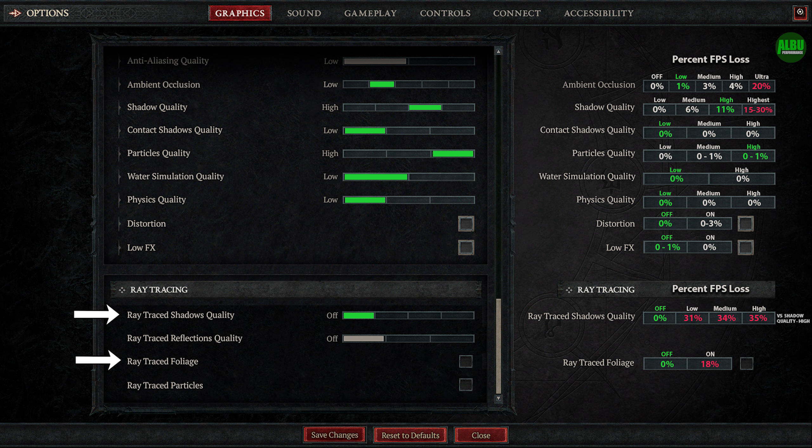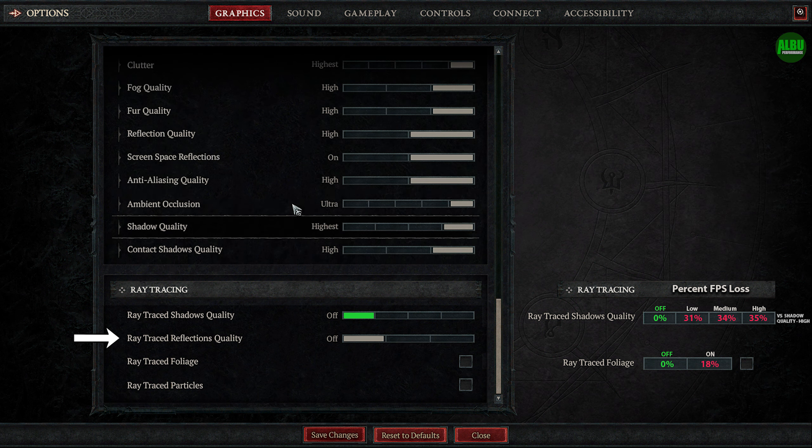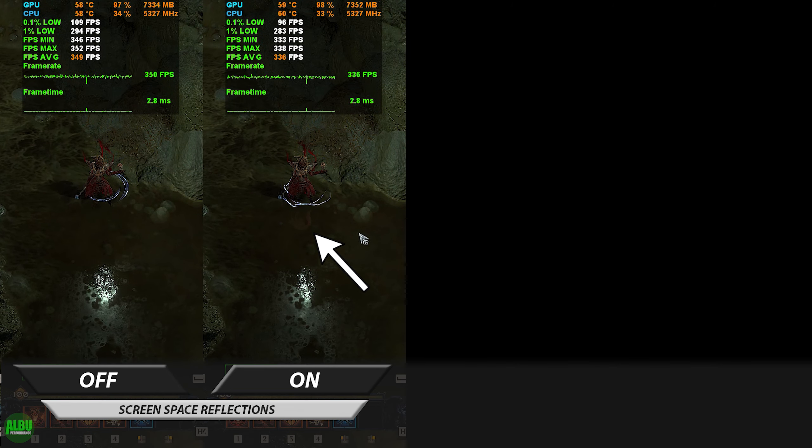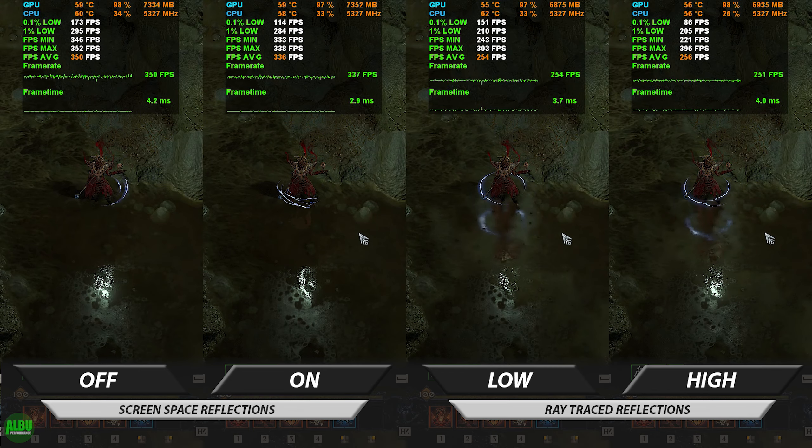Next up we have ray traced reflections quality. When set to off, reflections will be controlled by the screen space reflections setting up here, which looks like this — a barely visible and blurry reflection you can barely make out. When we enable ray traced reflections, we get a better reflection of our character.